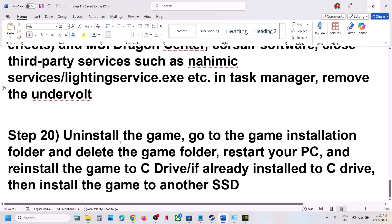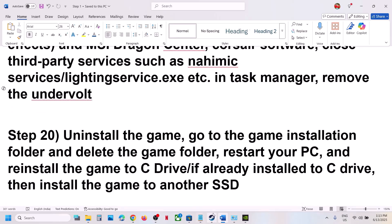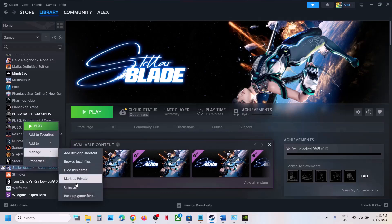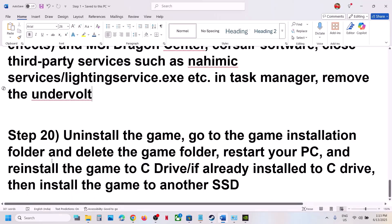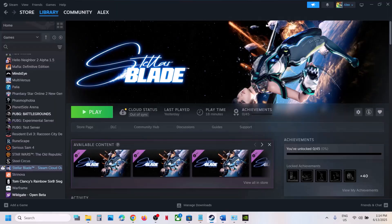The last step is to uninstall and reinstall the game to a different drive. If nothing else works, uninstall the game, then go to the game installation folder and delete the game folder. Restart your computer, then install the game to the C drive. If the game was already on C drive, install it to another SSD and check. One of the steps shown in this video should help you run the game successfully. Thank you so much for your time — please like this video and subscribe to my channel.